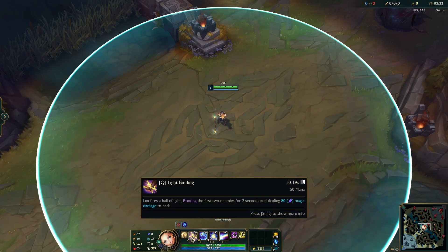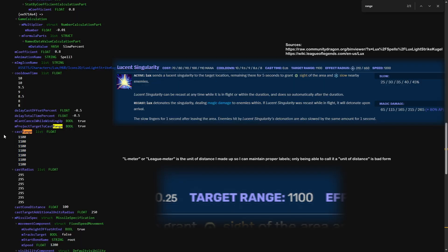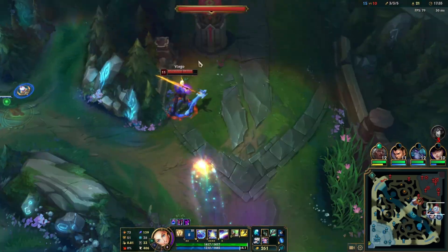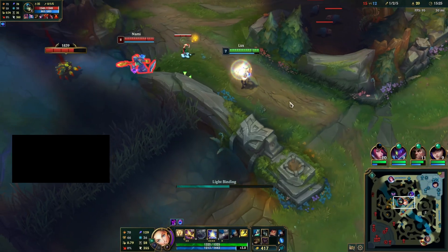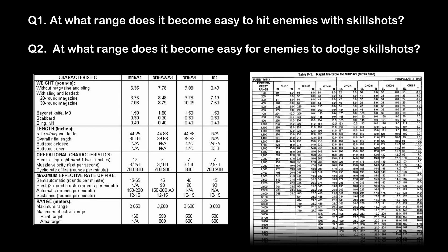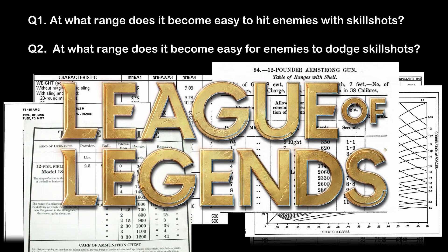Is there a way to always hit your skillshots? Abilities in League of Legends have maximum ranges. For example, Lux's E ability, Lucent Singularity, has a maximum range of 1,100 L meters. But nominal ranges don't tell you at which range you are likely to hit your enemies. Even when targets are within maximum range, it might not be that easy to hit them. So, at what range does it become easy to hit enemies with skillshots, and at what range does it become easy for enemies to dodge skillshots? There must be quantifiable answers to these questions. After all, militaries have been making firing tables and having to solve real-life physics for at least a few centuries, so surely we can make something similar for a two-dimensional computer game.